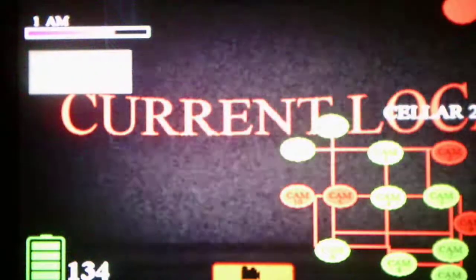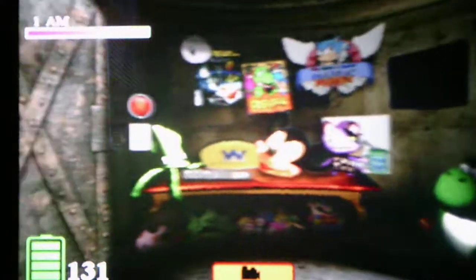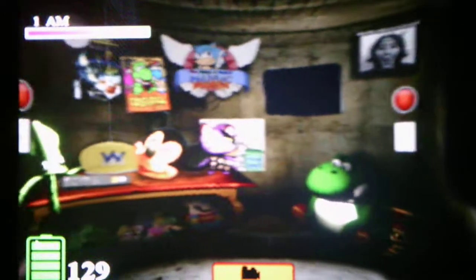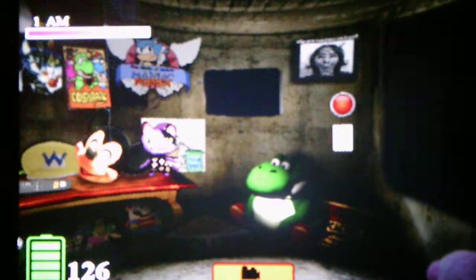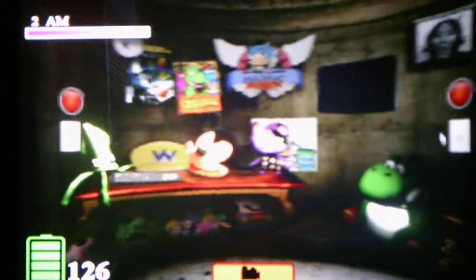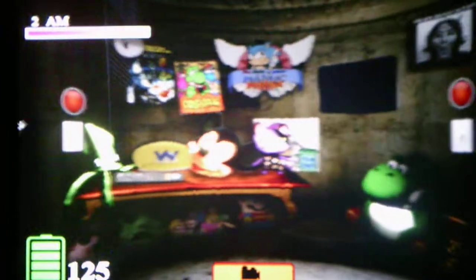Okay, so if the alarm goes off, we have to lock the door in the second cellar. Oh, Waluigi's here. So if Waluigi appears at the door, we have to close it, and then we have a window to close too. We also have a limited amount of power that we have to conserve. We're only gonna need to use the camera for the door, because we have to lock the door if the alarm goes off.